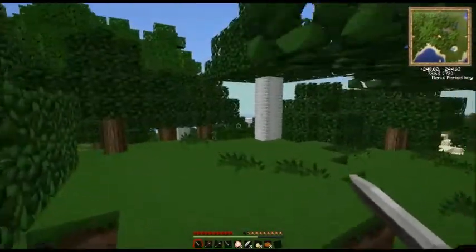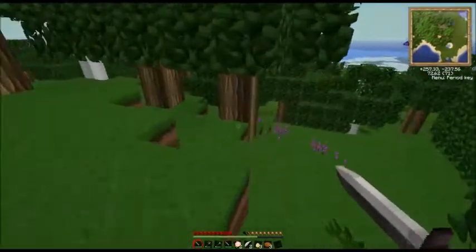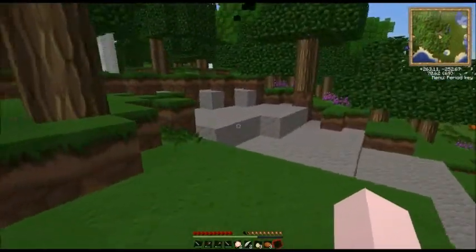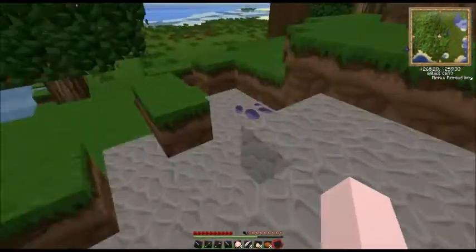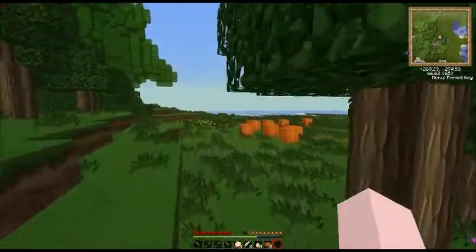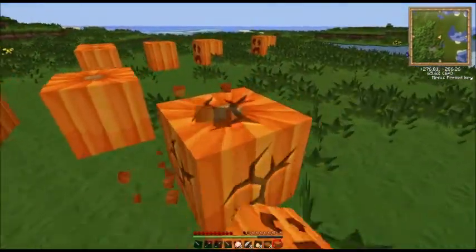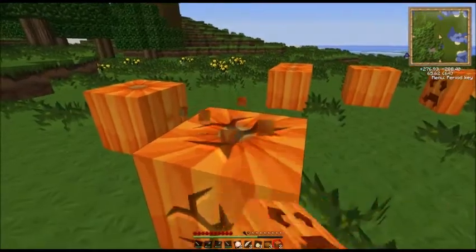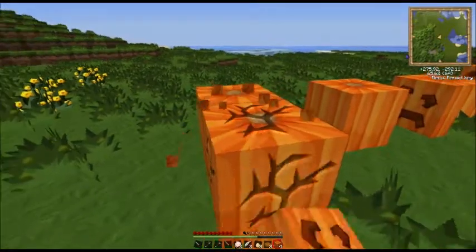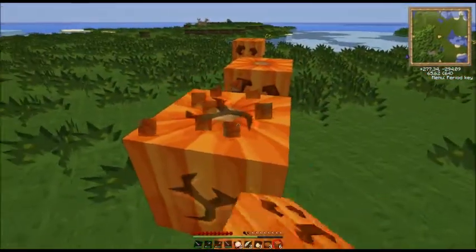I should probably explain that these big three-by-three or nine-by-nine trees are rubber wood trees. They're in Industrial Craft. You cannot make wooden planks out of them — they only turn into sticks immediately when you put them in a crafting bench or workbench. They do work as fuel for a furnace though.